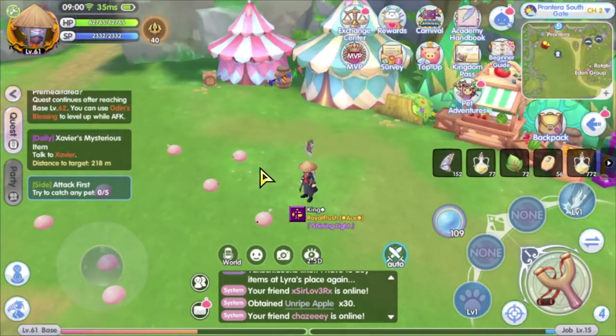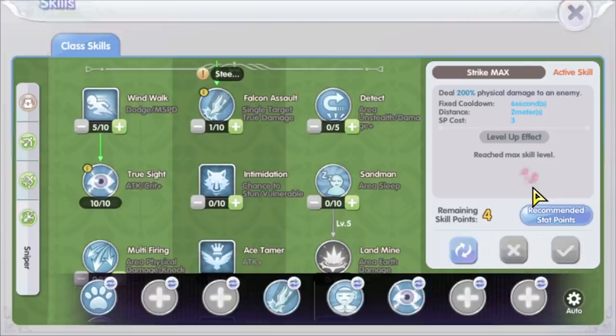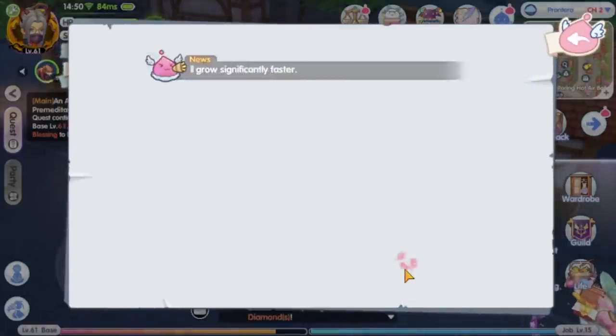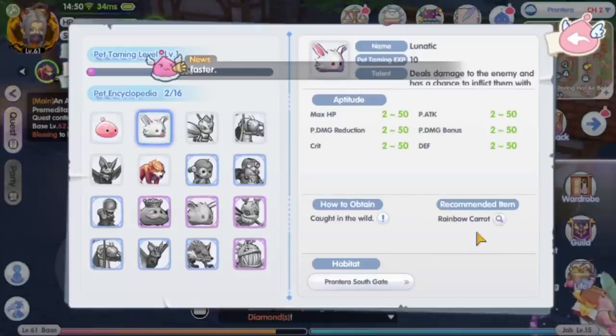Next, equip the pet taming skill at the skill shortcut. You can find the pet taming skill on top of the skill patch. Each pet will use a different taming item to catch. You can look at the pet life skill patch to see what item you need to catch the pet that you want.